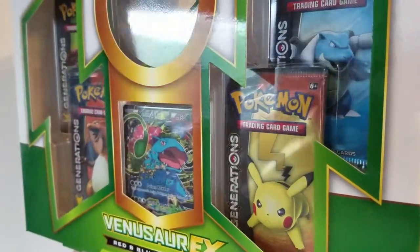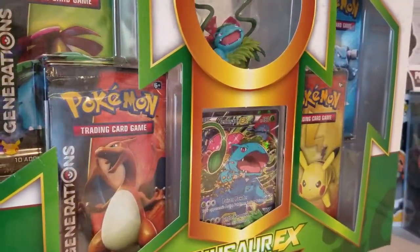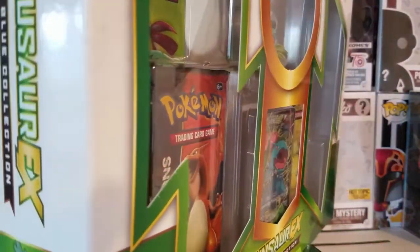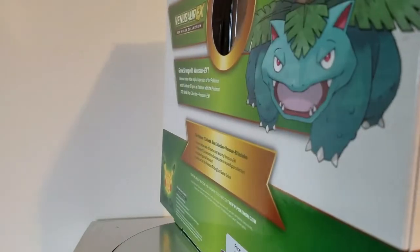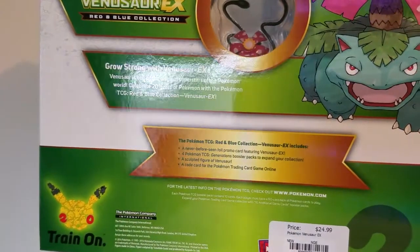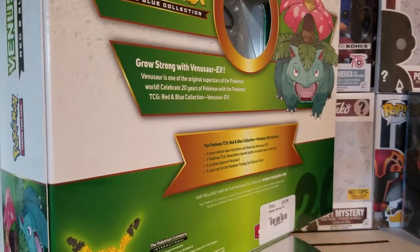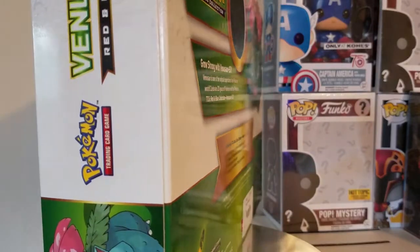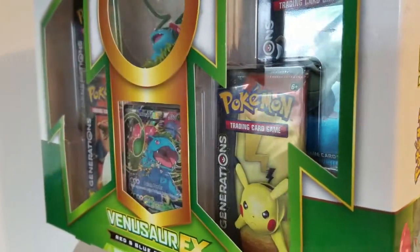This box is a Venusaur EX Red and Blue collection. On the back it says: 'Grow strong with Venusaur EX — Venusaur is one of the original superstars of the Pokemon world.' Celebrating 20 years of Pokemon with the Pokemon TCG Red and Blue collection, it includes a never-before-seen foil promo card featuring Venusaur EX, four Pokemon TCG Generations booster packs, a sculpted figure of Venusaur, and a code card for Pokemon Trading Card Game Online.